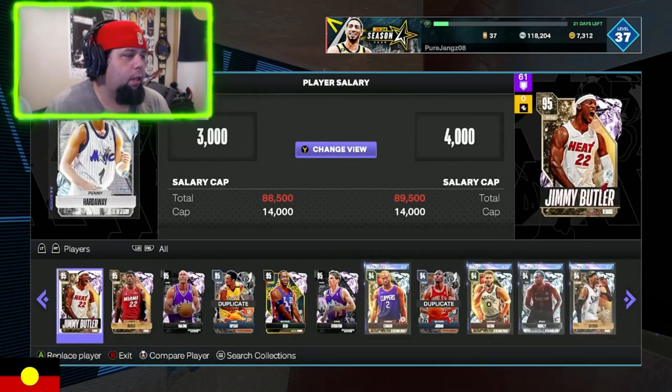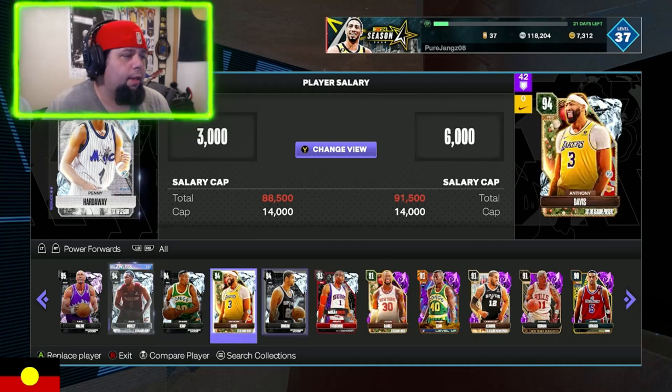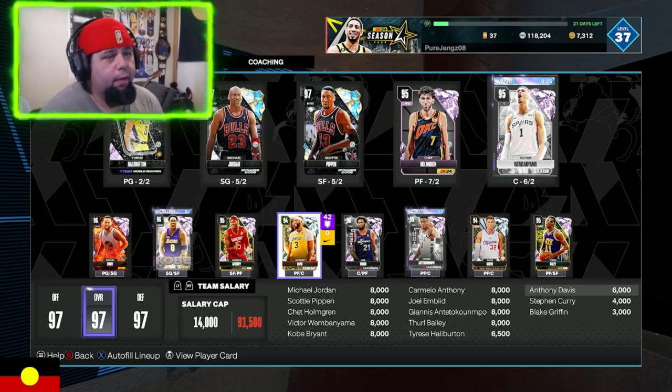Now we need a power forward here. I think we're gonna throw in AD because AD is AD and he does really well for me. I'm actually running the Chet Holmgren lineup there with Galaxy Opal, Michael Jordan and Scotty Pippen. So hopefully Tyrese Halliburton gets free a little bit.